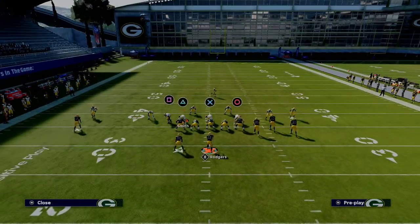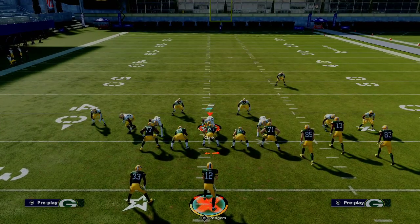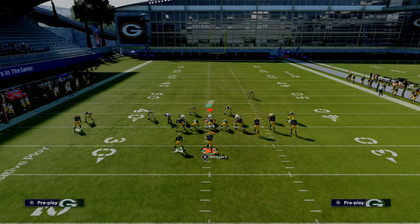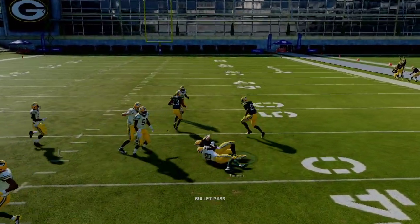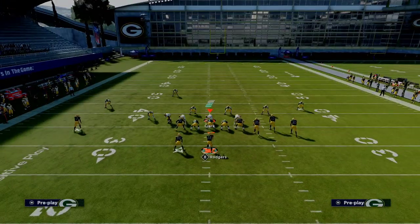The cool part about this is it also works if they're dropping defensive linemen - like if they're dropping people out of the 3-3-5 wide or the 3-3-5 odd. This same concept is going to apply, so you can just get out there quick. It's a nice easy read and it's very good against both man and zone coverage.